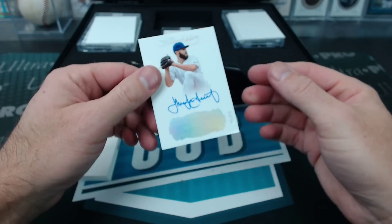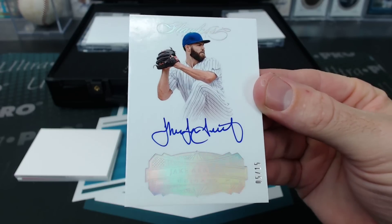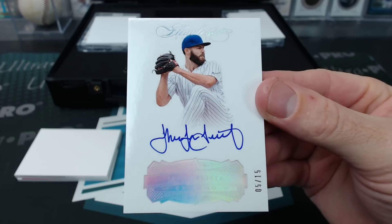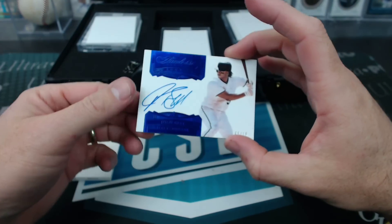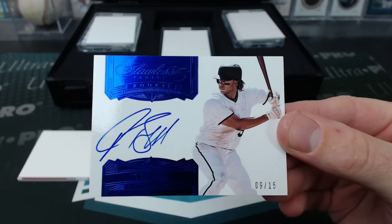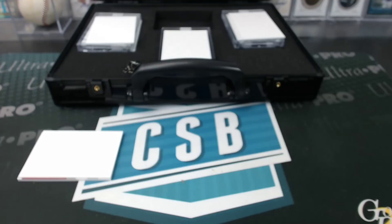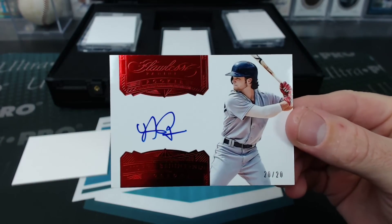Under that, Jake Arrieta, five of fifteen, Flawless autograph. Under that, Josh Bell, nine of fifteen, rookie autograph, Sapphire. And one more in the box — Ben Intendi, Ruby, rookie autograph, twenty of twenty.